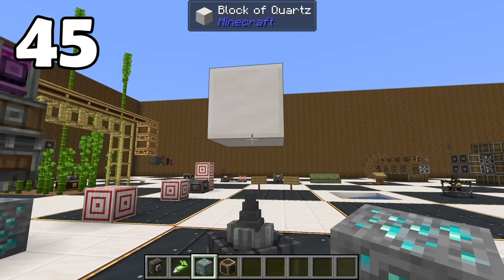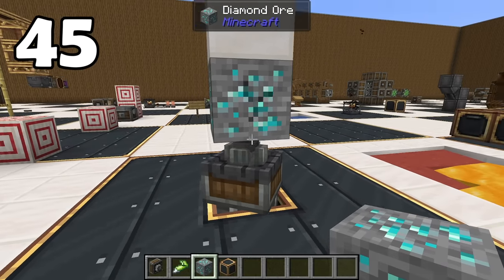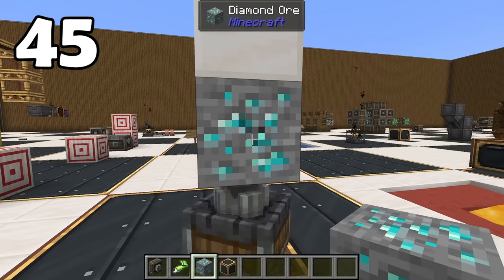Similarly, an upwards-facing drill centered on a contraption has some inconsistencies in when it begins breaking a block, and you can totally screw it up by breaking the block before it.